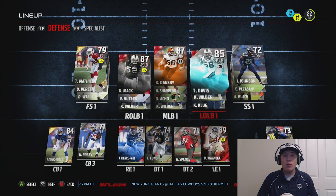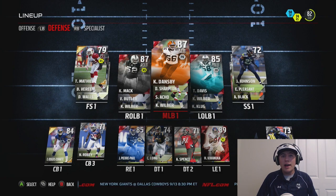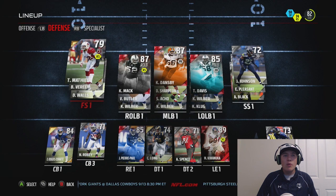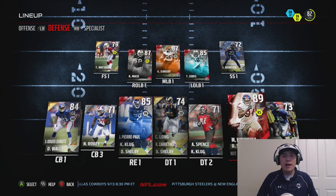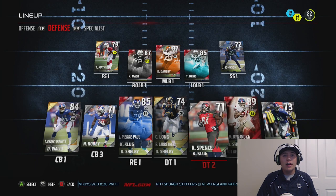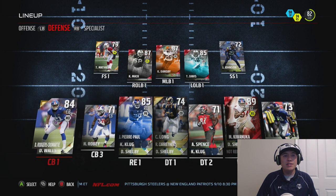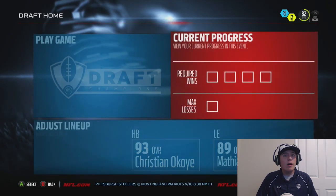On the defensive side we have a solid linebacking core, definitely the best one I've had so far: Carlos Dansby, Khalil Mack, Thomas Davis. We also have Tyran Matthew. We don't have a strong safety. We have Matthias Kiwanuka, the flashback player we did get. We also have Jason Pierre-Paul and DRC, who is definitely going to be a good cornerback to have.